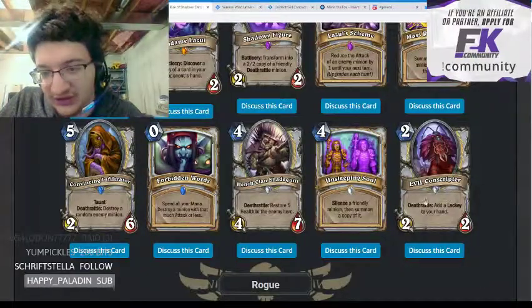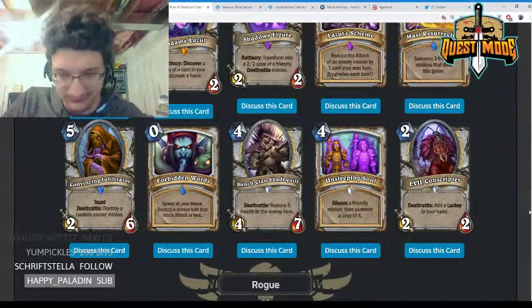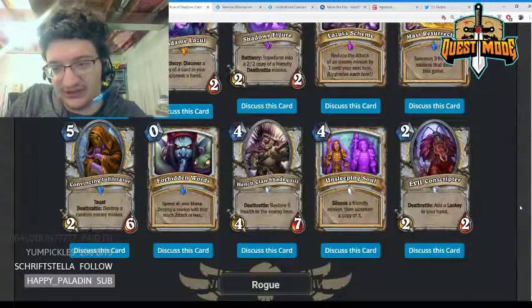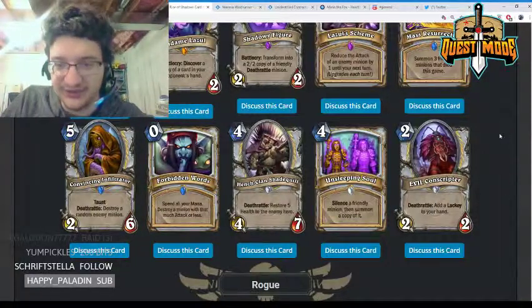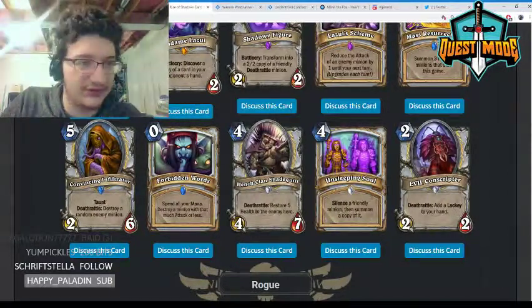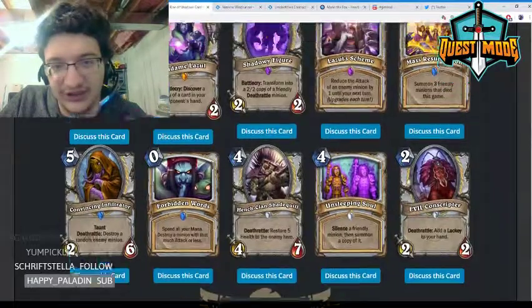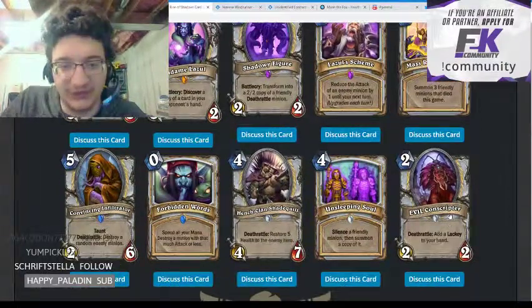Evil Conscriptor — two mana 2/2, deathrattle: add a lackey to your hand. A pretty reasonable deathrattle that might be viable in quest Priest archetypes. Lackeys are pretty powerful, so I'll give it a three. It's very similar to the Shadowy Figure and I think it's on par with it — plus it also activates the quest, which Shadowy Figure does not.